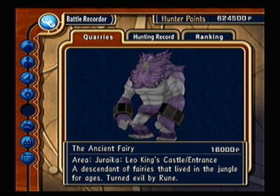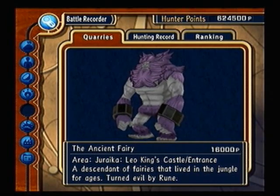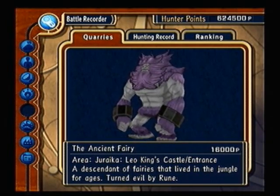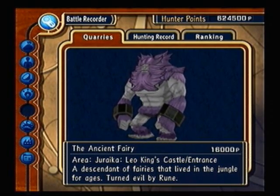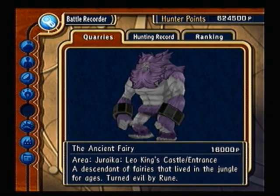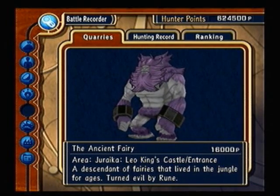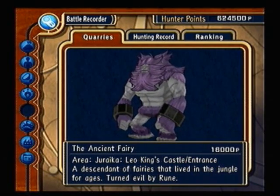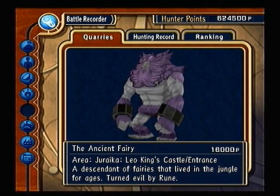Ancient Fairy. You need a Zimbaku Axe. He appears at the very entrance of the Leo King's castle — the very first room where you met the Witch. You can buy a Zimbaku Axe at the shop on Burkakura Village, or you can find one in the Silvazar Desert. Not much difficulty — use your Illusionary Sword and attack him while jumping. He is strong though, so be careful.